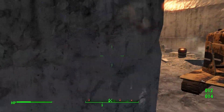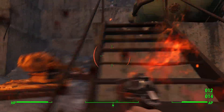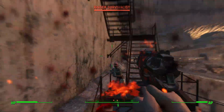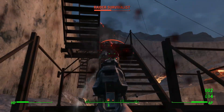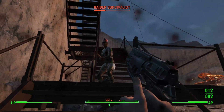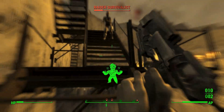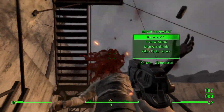Now straight off the bat, it is a really good perk. The perk allows you, when you drop below 20% health, time slows and you gain 20 damage resistance and do 20% more damage while the effect lasts. At rank 2 that becomes 30 damage resistance and 30% more damage, and at rank 3 that becomes 40 damage resistance and 40% more damage while Nerd Rage is in effect.